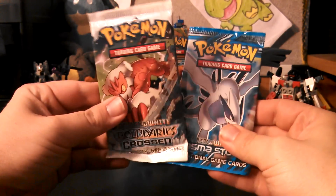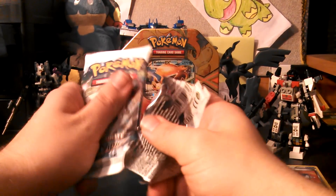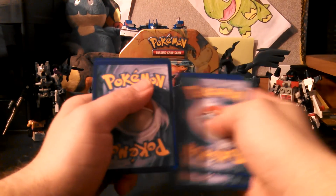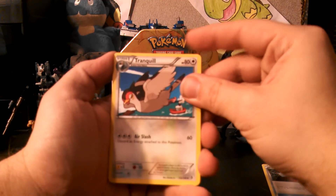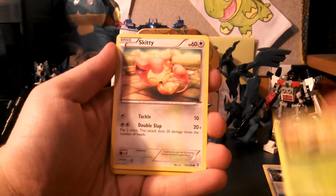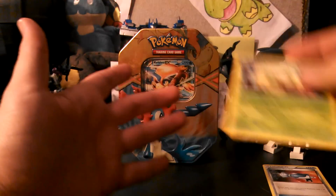Two packs left — Boundaries Crossed and Plasma Storm. Going to the Boundaries Crossed pack. We have Tranquill, Wartortle, Mienfoo, Mienfoo again, Gurdurr, Cottonee, Skitty, and Marill. My Reverse is a Voltorb, and my Rare is a Whimsicott.